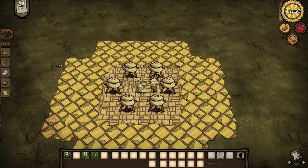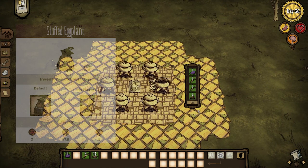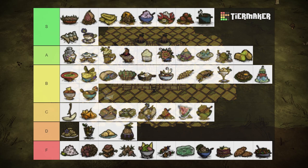I only ever really cooked this consistently as Warly. Stuffed eggplant is, well, a stuffed eggplant. It usually gets made when you accidentally include one in your recipes. It's another okay dish. Healing for 3 health and restoring 37.5 hunger and 15 sanity. But I only ever cook it as Warly to have some variety. Can't recommend. D tier.